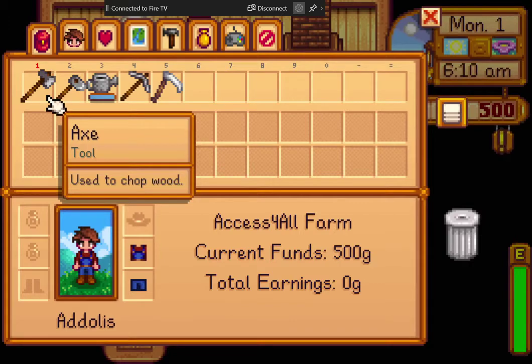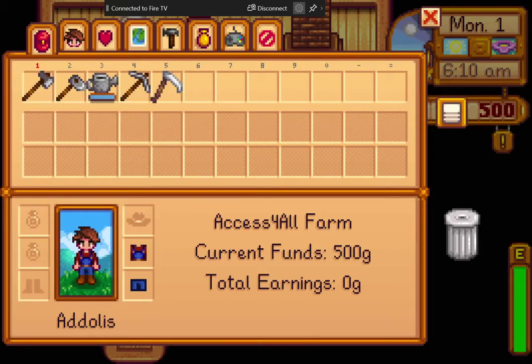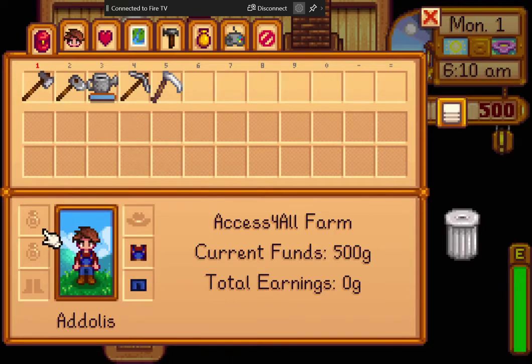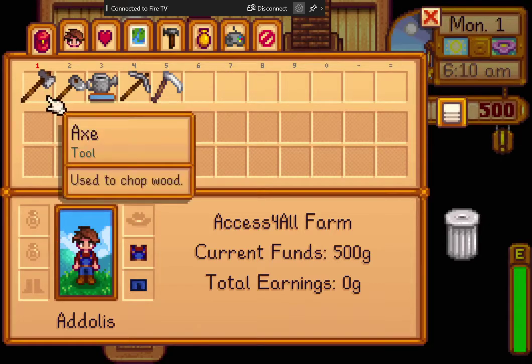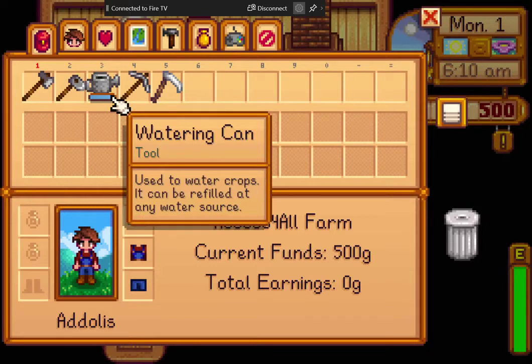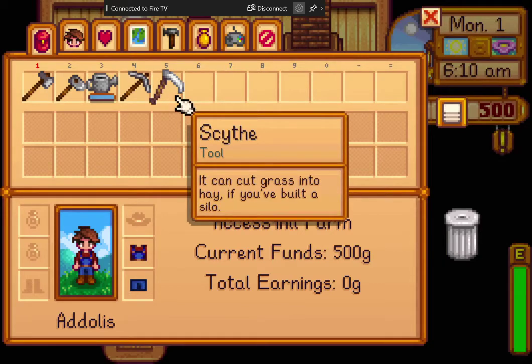You will be dealing with your inventory a lot. Your inventory is set up at first as a single horizontal level of items. The more levels you unlock, the more items you can carry. The axe is your first item. There is your hoe — used to dig until soil. Your watering can — used to water crops. Your pickaxe. And your scythe.